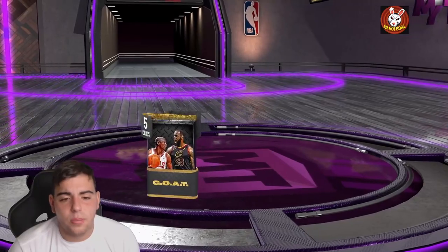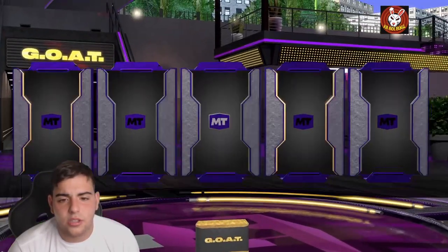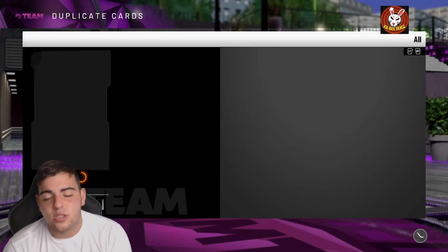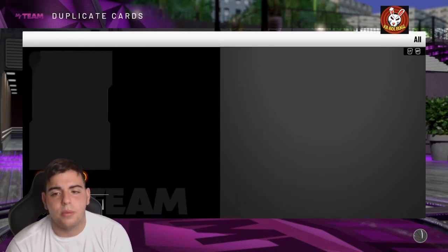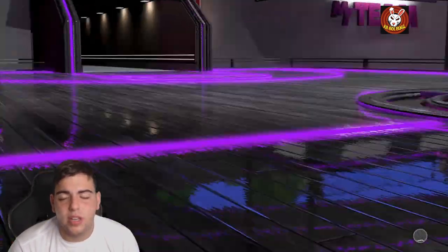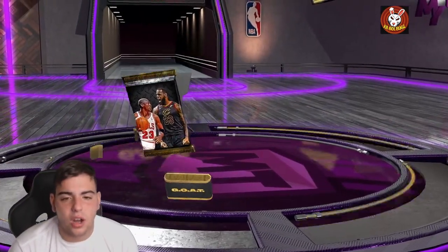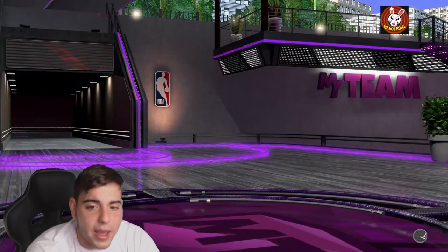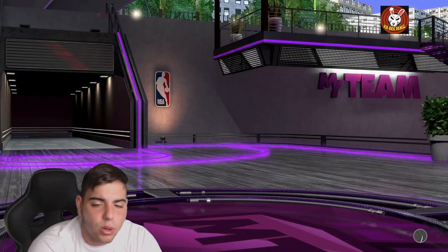Let's continue pulling gold packs — you guys love seeing these. Galaxy Opal — Bronze again. These packs are against me. I've pulled so many of these bad boys to get almost nothing. Realistically, 10 packs are like 140K MT with quick sales. These packs are really bad — the best Gold you're probably gonna pull is Tim Duncan.